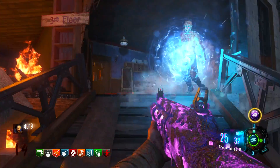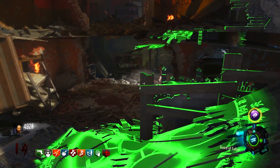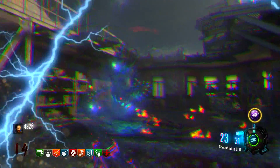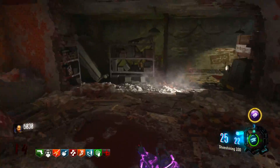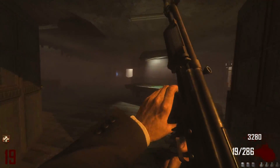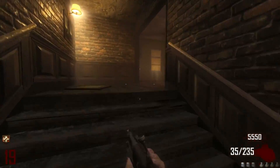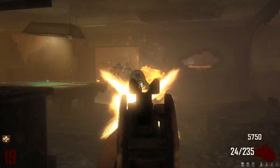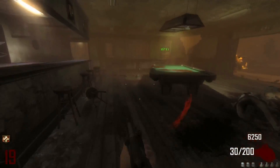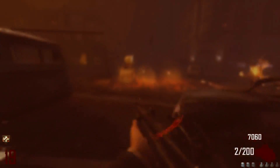So there we have it — the top 5 easiest ways to die in COD Zombies. Thanks to everyone on Twitter for helping out; my list looked a lot different before I asked you guys. The two things that grind my gears the most are the BO2 two-hit system and World at War knifing. If you've never played World at War Zombies, try knifing only — the zombies are literally black holes and it's impossible to escape. Thanks for watching, drop a like, subscribe for more top 5s, and I'll see you in the next one.